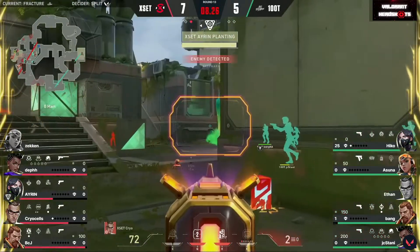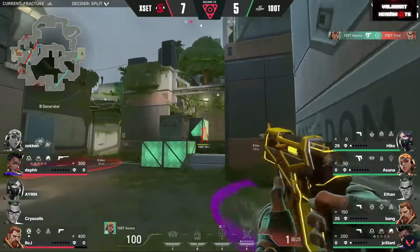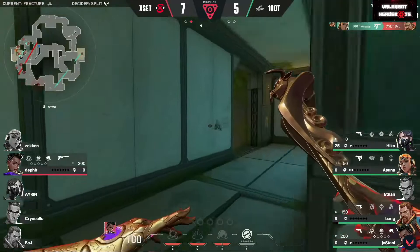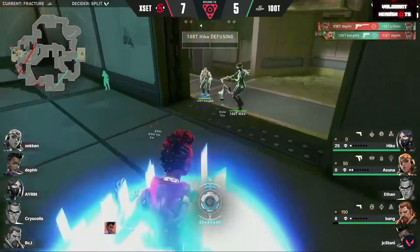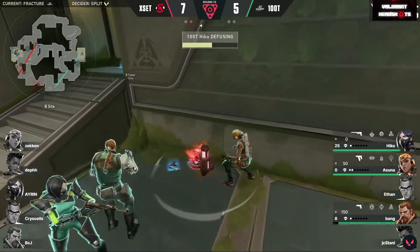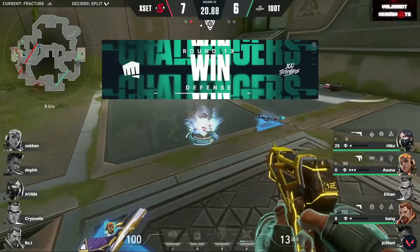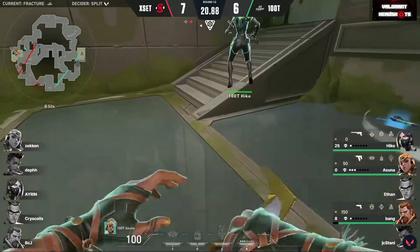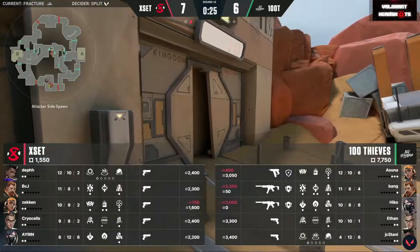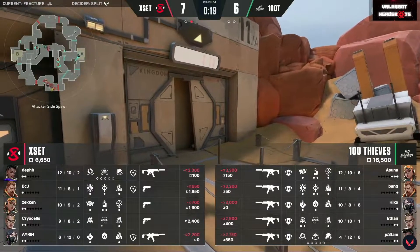No time — 12 seconds on the clock — they have to get that spike planted. Finally the cross is being held. Jc stani finds the first. The planter can't get out of dodge as austin goes back to work with the trusty frenzy — shots through the box eventually land on bcj. Def has to clutch things up but it's a 1v4 with the spike planted, and it's too many. The pistol round goes the way of 100 Thieves once more. Nicely done on the retake. I love the setup for the retake — the aftershock on one side to stall with the gravity well, and up towards heaven a chamber with the shorty — basically a sheriff and a shorty and a classic all in the same round, all juggled there by ethan.